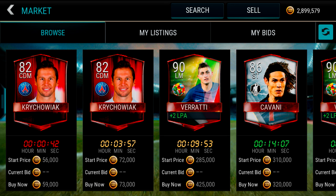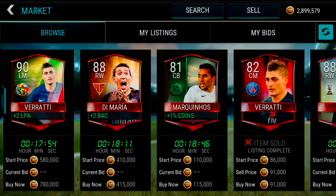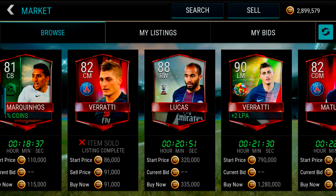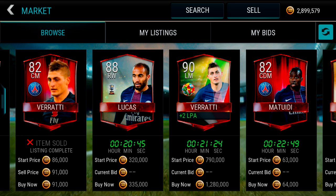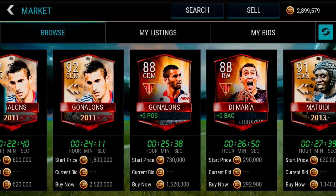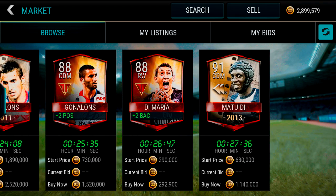In today's video we are going to be opening up 5 Lyon and 5 PSG packs. We are obviously hoping for that Gunalons and also Di Maria right winger Team Hero players - that would be absolutely crazy if we could pull them both. Just before I get into the pack opening, I just want to say thank you so much for all the support. The last Dortmund video has got an insane amount of views. We are kicking up with the big leagues - nearly on 10k views, which is absolutely crazy. So you guys obviously love these big insane pack openings which cost me so many coins, but you guys are worth it. Let's get right into it boys.